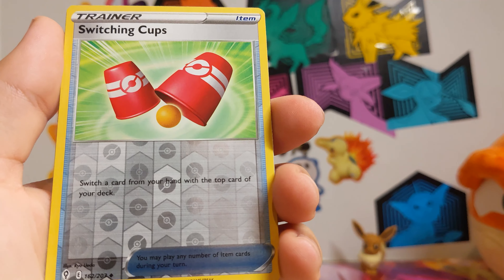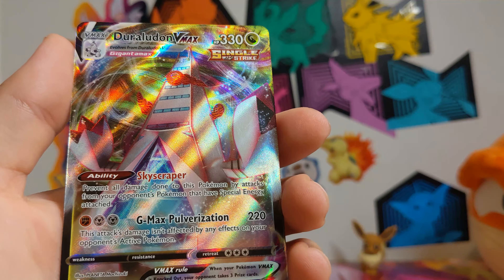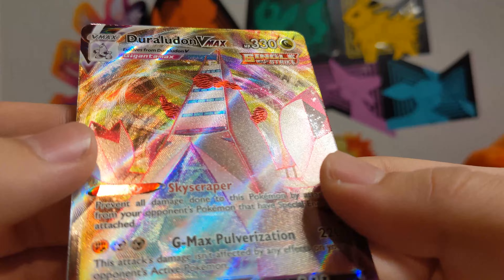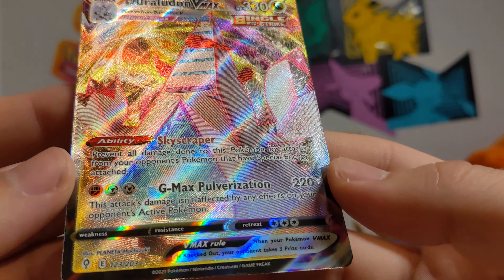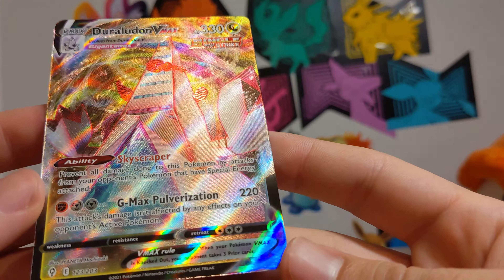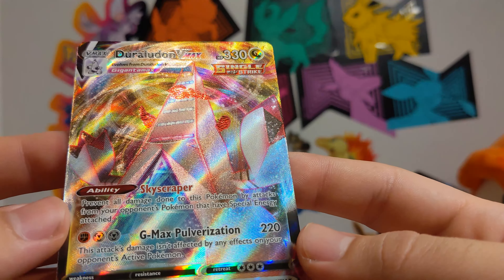Some switching cups — and I see something in the back. Oh okay, a Duraludon VMAX! Very, very cool. There are lots of things you can get in this Evolving Skies. This definitely is not one of the big hitters, but this is still a nice card. I like Duraludon — it's a cool Pokemon. Skyscraper.